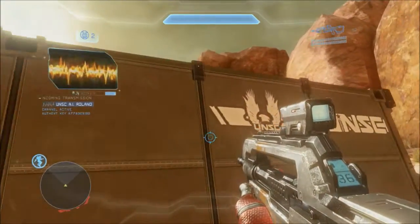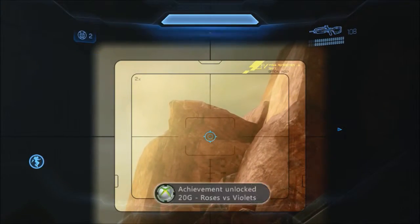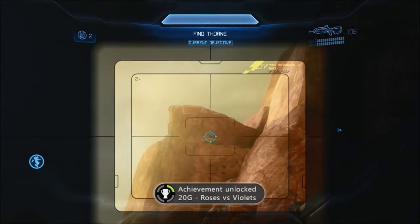You go through all this, you start the level, you turn right around 180 degrees, look up at the cliff, and you see a box. Shoot the box and bang, it releases this achievement — it's 20G. Very quickly.